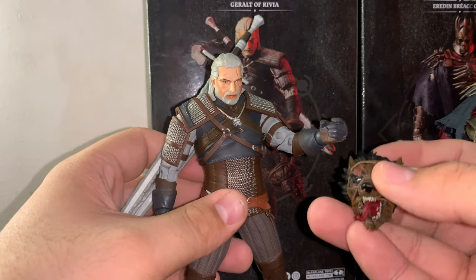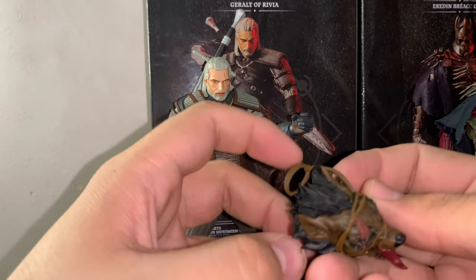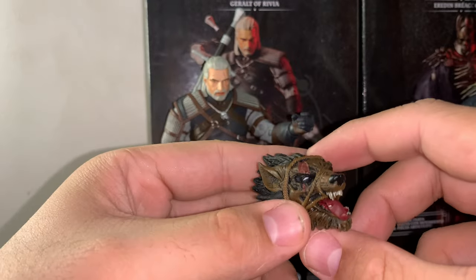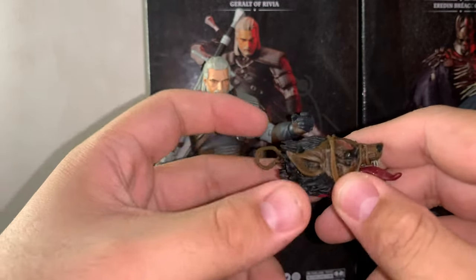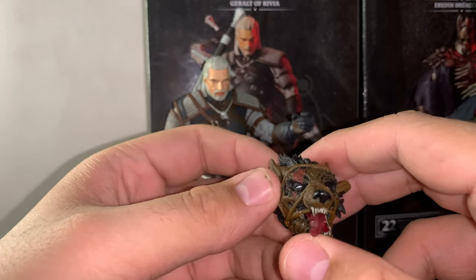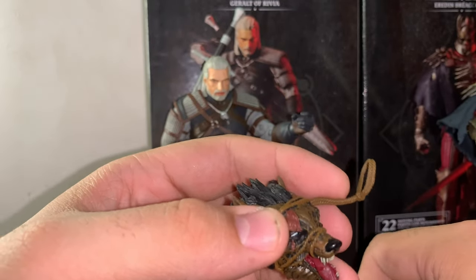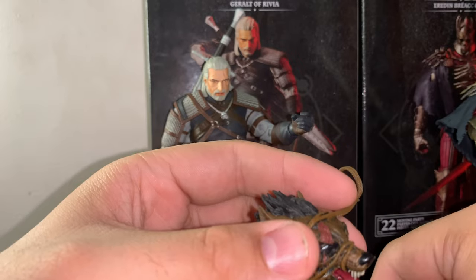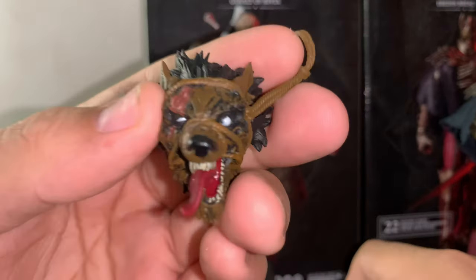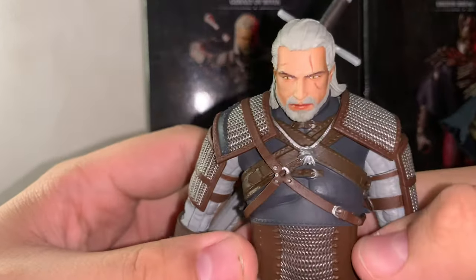I'm going to have Geralt fighting Eredin so I won't use the werewolf head that way. What I want to do, if McFarlane doesn't make a Roach horse figure, is buy a custom horse and add some customization pieces to make my own Roach. The cool thing is, every horse Geralt encounters and rides he names Roach — he doesn't have one specific horse, he's always trading up for better horses. So any horse figure will work.